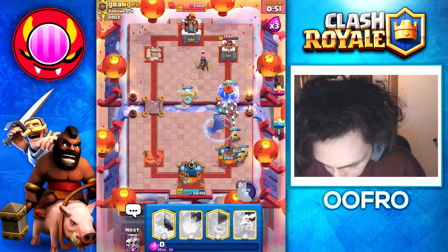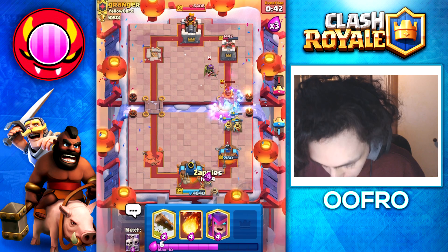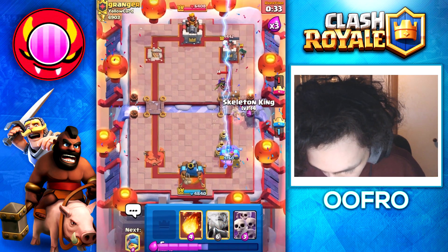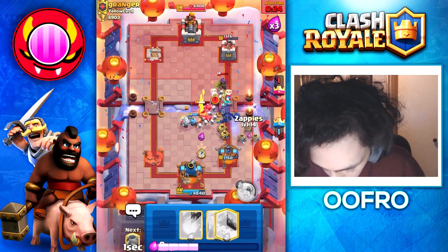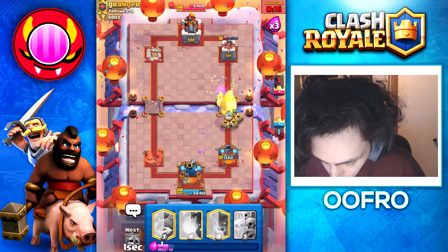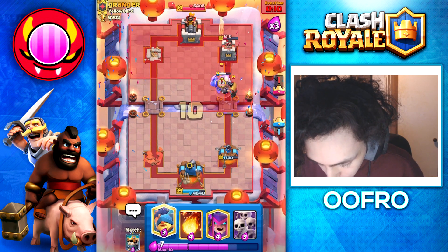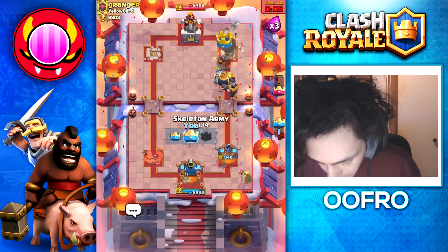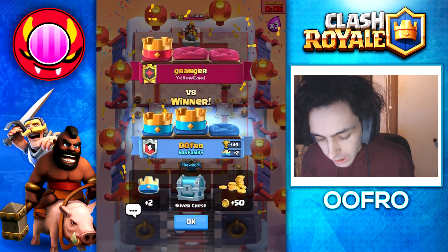Going to play a fisherman as well, use the ability and we're going to get some very nice damage. Going to play my zappies, my mother witch, cycle a log, play my king, my fisherman, my Skarmy, my mother witch, my zappies. Really making sure right now I don't overcommit too much. Going to go in with my RG — final 15 seconds of the game. Him defending this is actually very bad because it doesn't really do anything and we win. Good game. A tough matchup, a very popular deck. Plus 34 for that.